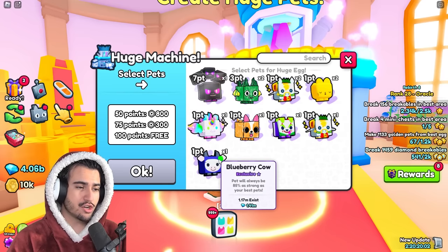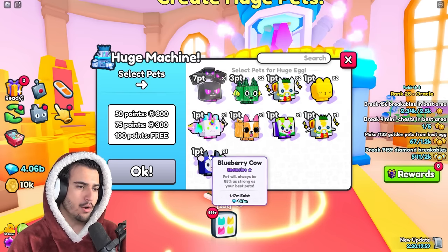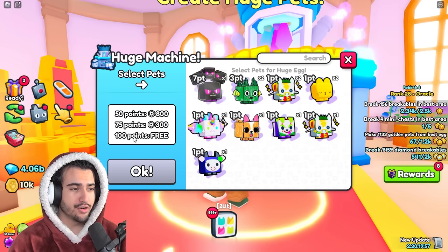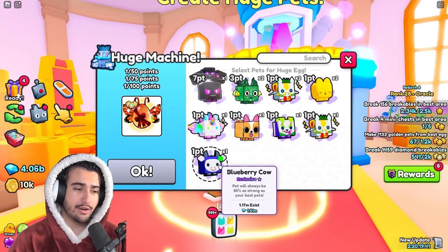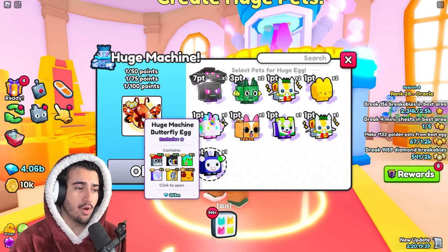For example, you can turn an 85% exclusive pet into one point, and then you need a hundred of those points in order to make the egg.